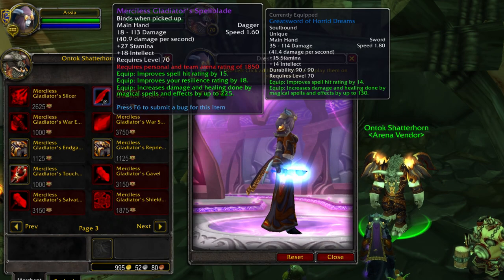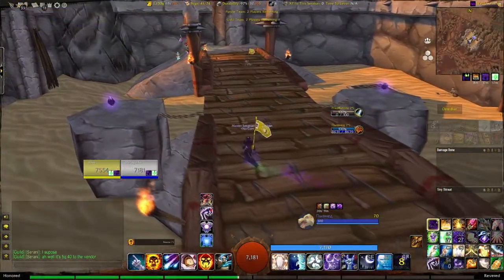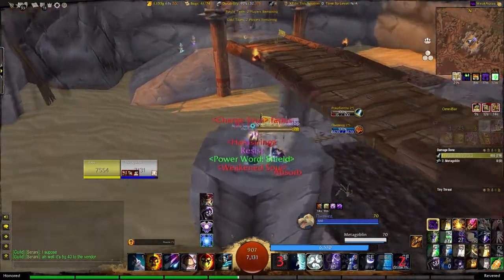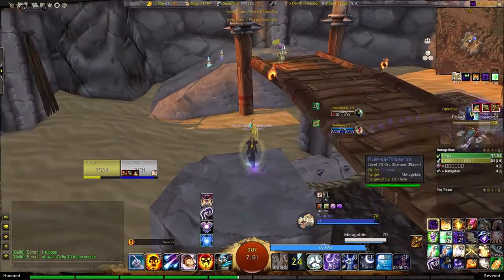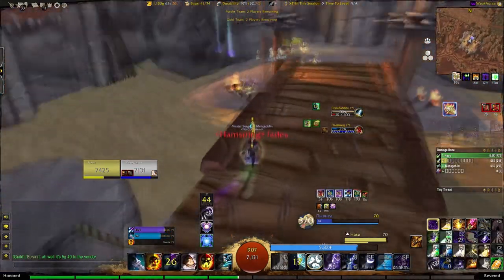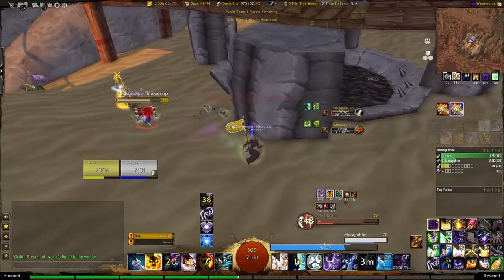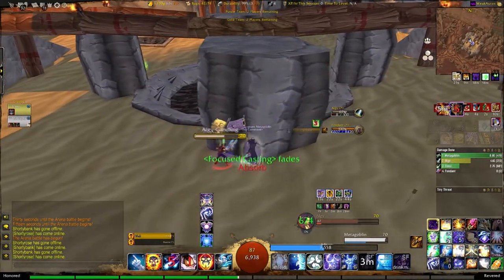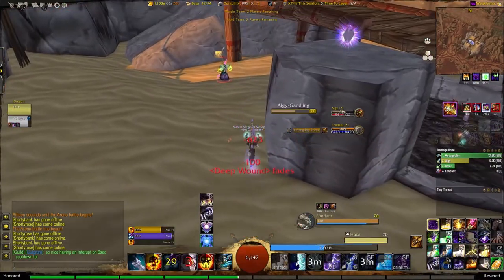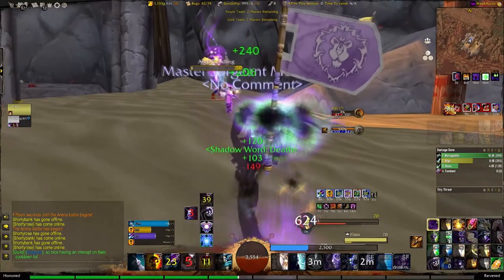When season 2 drops, season 1 gear should have a cost reduction and the arena rating requirement will be totally removed. You don't need to be good at arena to farm the points — all you have to do is play 10 games a week. Over 1500 rating means you gain more points per week, so do some 2v2s with a friend and try to get as much arena points as you can to buy more pieces faster. When season 2 drops, I'd recommend always doing 10 arena games every single week.